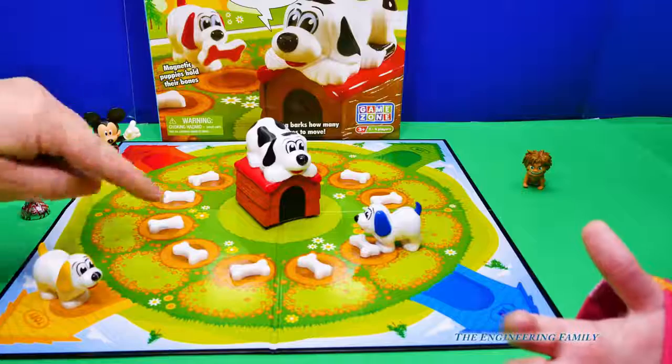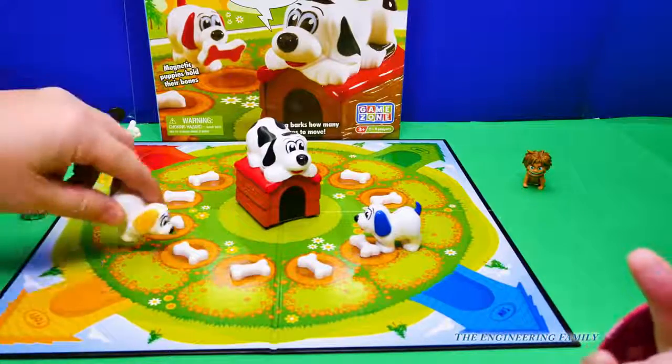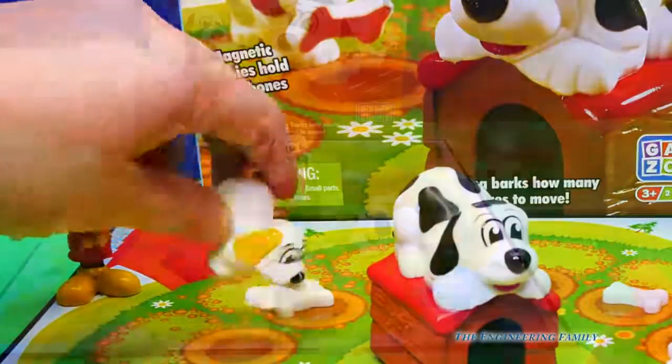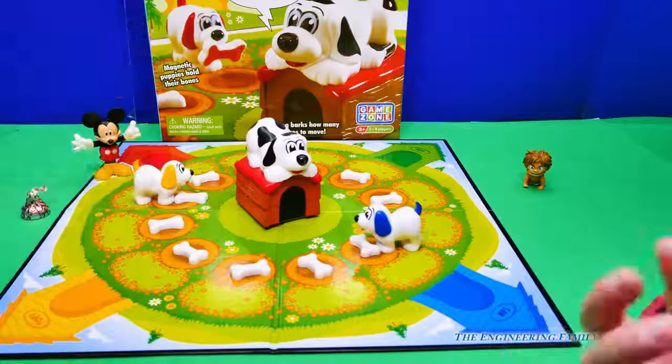We don't wanna know, because if you move right there, you already know what it is. So you'll be cheating. So, Assistant, how do we know how many places to move? Can you show us? You have to push on the dog. And help — he barks one time. Yeah, so I have to do this one. And I got green, so I have to put it back.